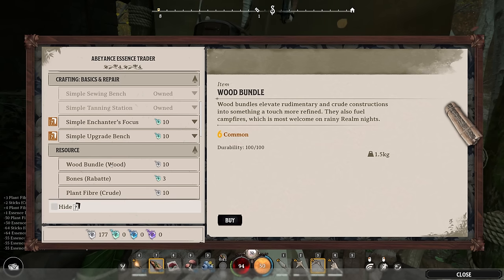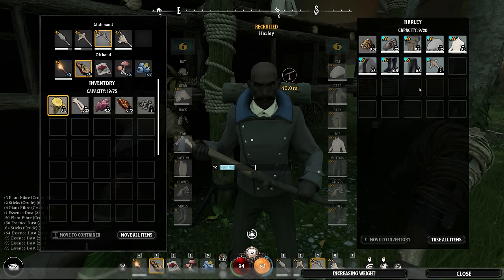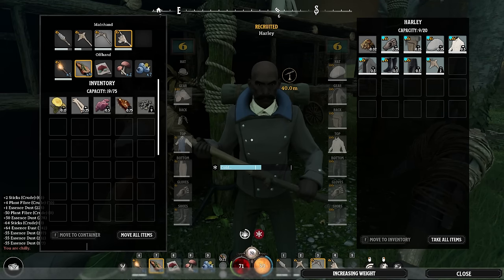Another thing to know about the companion is whatever weapon you give them is what they're going to use. So if we give him an axe, he's going to chop down trees when he's near them.